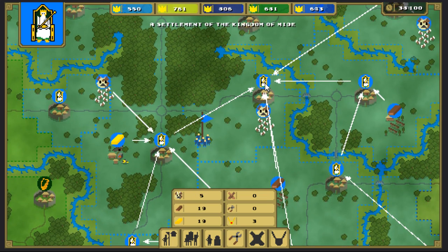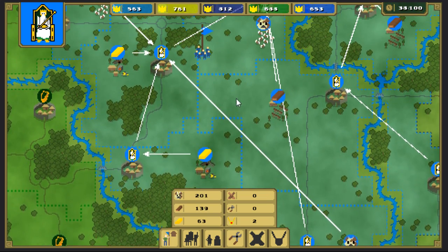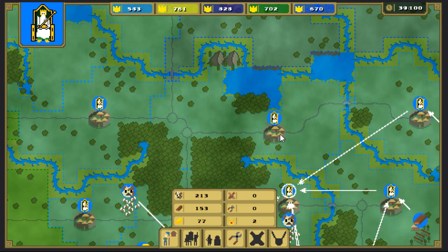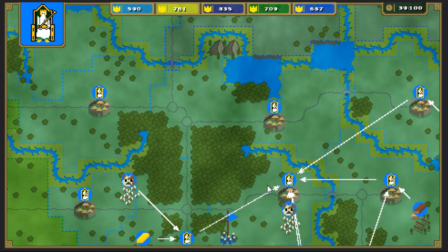Now cancel that trade. There we go. So we got that town and that one. Did my warriors remove them? Did they take it back? I wasn't watching.